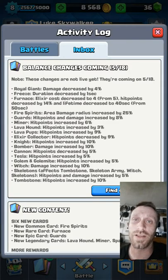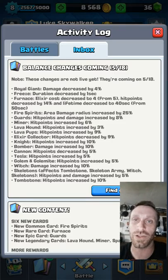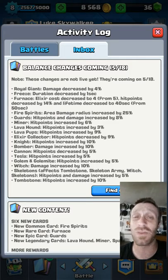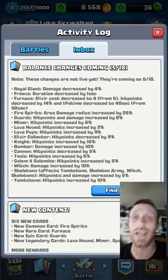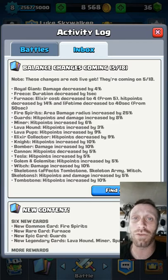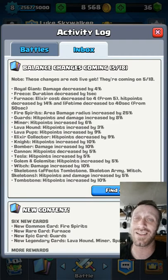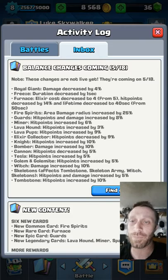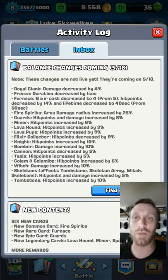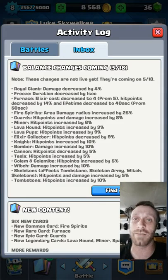One thing I'm stoked about is the Golem. You guys know I love the Golem — he's getting an increase in hit points which is awesome because he'll be even more of a beast. I know he's rare, but keep finding him. Save that gold, get him in the shop when he pops up. You have to stay in Workshop consistently for him to pop up. He's going to be even more awesome after this update.